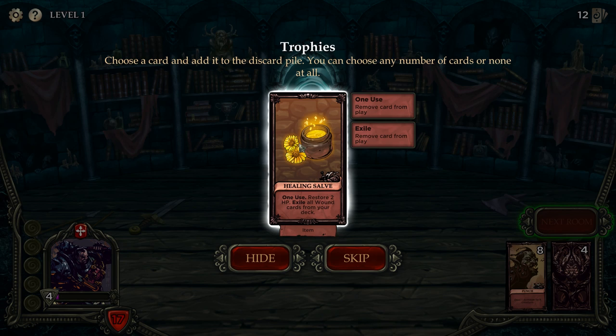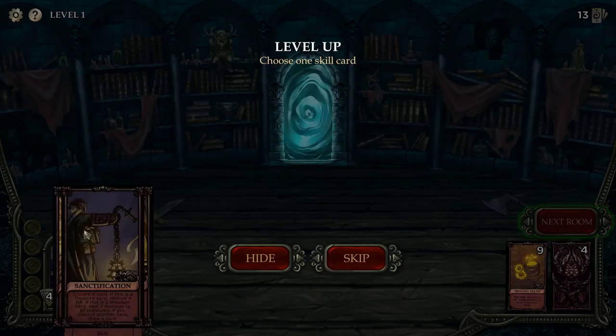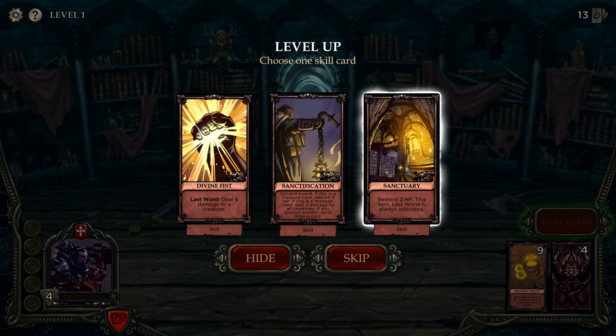One use, restore two HP and exile all wounds — so exile basically destroys cards from your deck permanently, and wounds are curses. This can be quite good because you can get cards that put curses into your own deck. Last word deals six damage to a creature — that's quite nice. This card says 'last word is always activated', meaning if you play it first, any last word effect will work. Maybe that's worth having and we can pick up more last word effects.